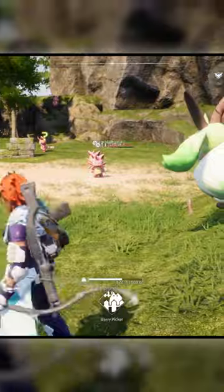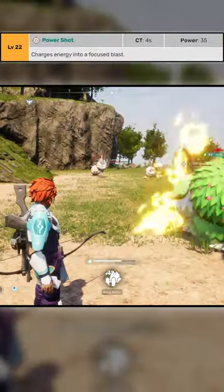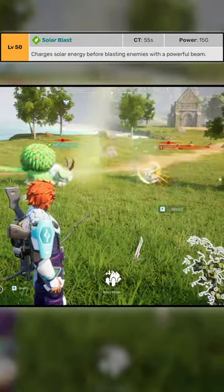Its potential moves are Wind Cutter, Air Cannon, Sand Blast, Power Shot, Grass Tornado, Spine Vine, and Solar Blast.